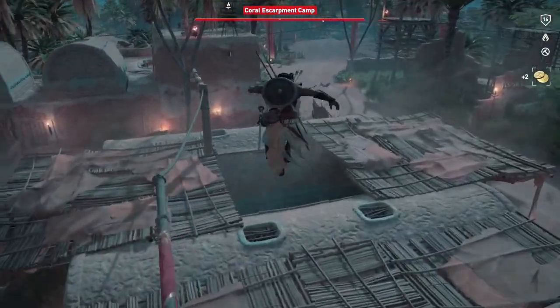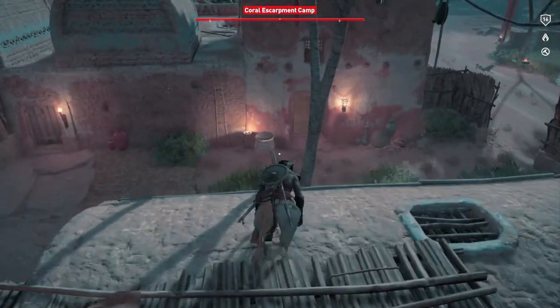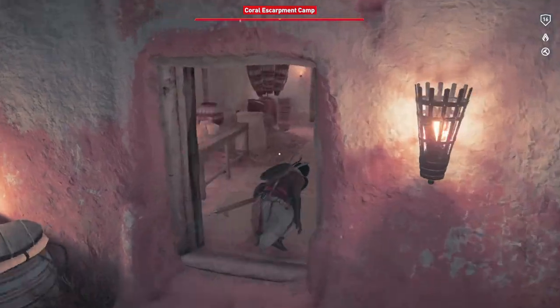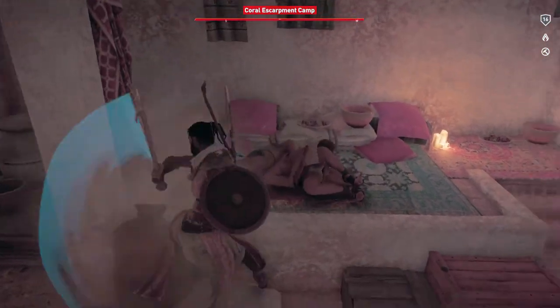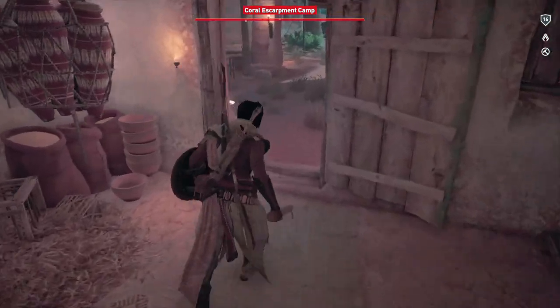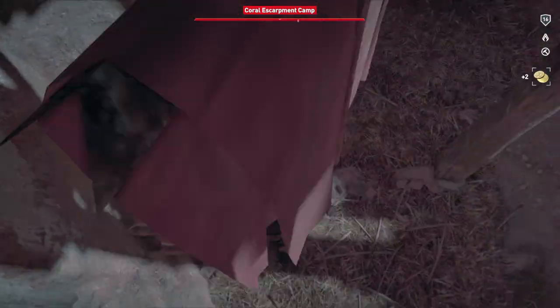Your setup could be a little different depending on what time you arrive at the base and whether everyone's asleep or not. We're going to go back to that room with the people who were knocked out — as you can see they're still alive, so we need to finish them off. Since everyone else in the base is dead, we can kill them without them screaming and alerting anyone. We'll use our slash attack to finish them off. Remember, you only have to do this if you don't have the hidden blade yet.